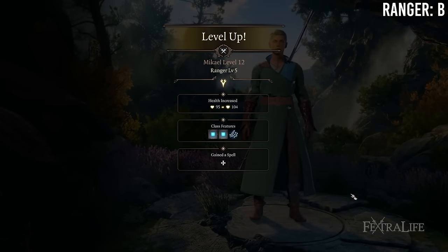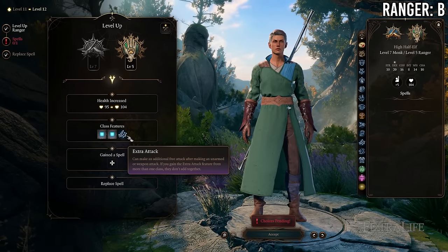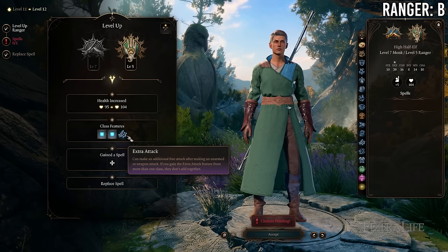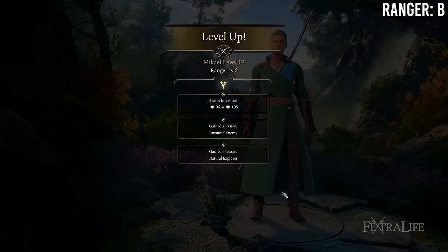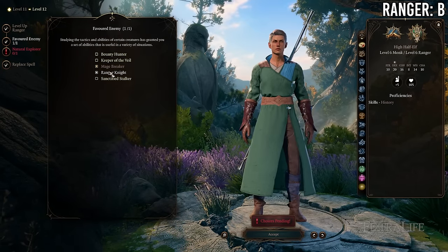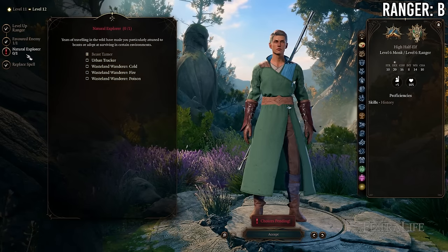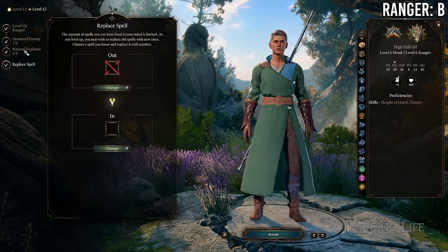At 7 Monk / 5 Ranger you gain Extra Attack from ranger (which doesn't stack, so that's wasted) and level 2 ranger spells and slots, in exchange for losing a feat. This is kind of a toss-up — there are good level 2 ranger spells, but unless you're playing stealthy ranger it's not the greatest trade. At 6 Monk / 6 Ranger you gain another Favored Enemy and Natural Explorer in exchange for losing Evasion and Stillness of Mind — not a great trade. The sweet spot for Monk/Ranger is probably 8/4.